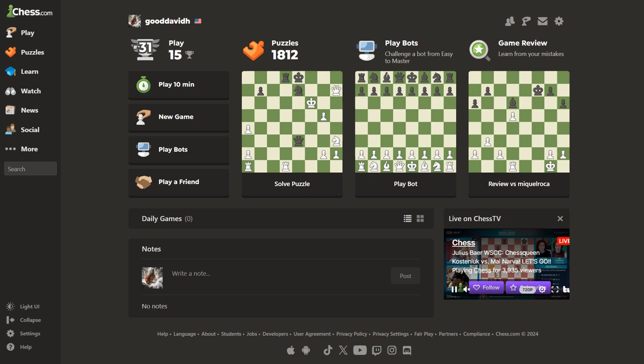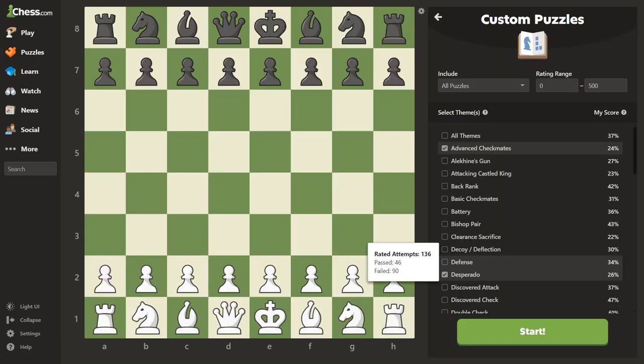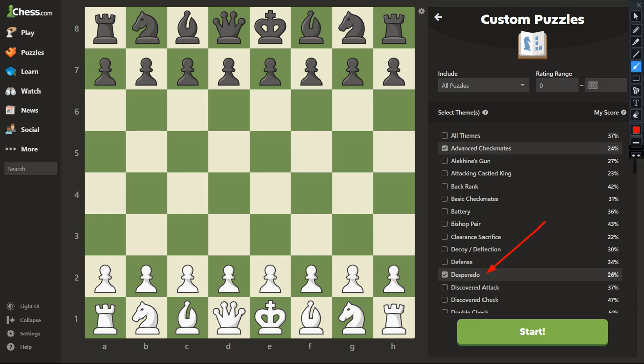Welcome back, today we're doing puzzles. On the chess.com website, click on puzzles then go to custom puzzles. If you're just starting off, set your range between 0 and 500. Last video we studied the desperado — today we're moving on to the discovered attack. I think the discovered attack is fun, so you guys are going to enjoy that.